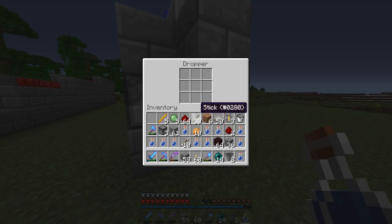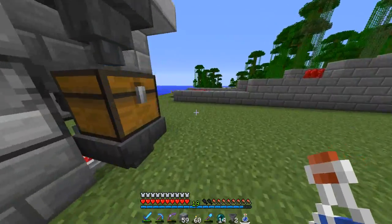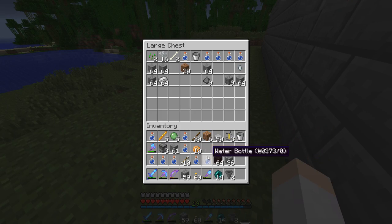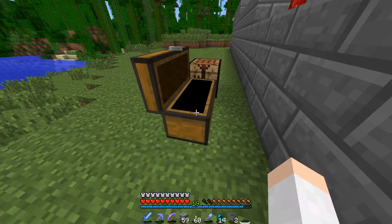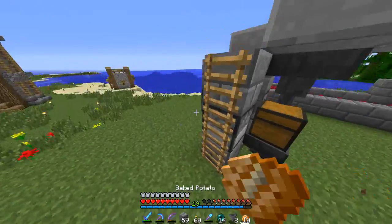That will make it a speed potion, and then this one we're going to put the redstone in, which will make it a longer speed potion. So let's go over here and put the water bottles back in here. Okay, we got the water bottles in there and we have this all working now.